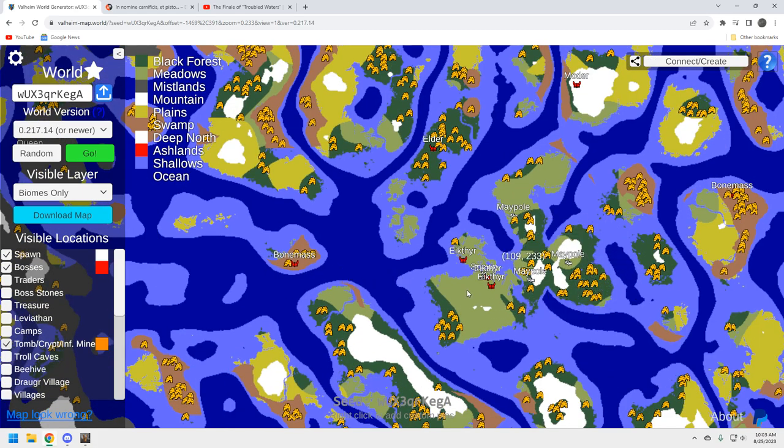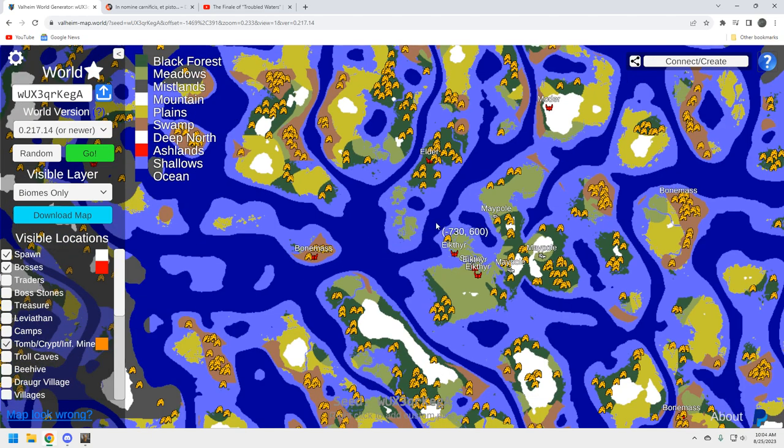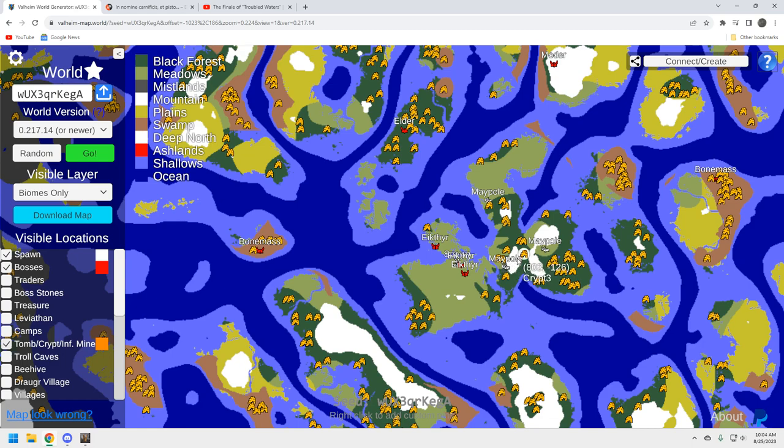For the tombs and crypts situation — you're going to be fine for your black forest crypts. This Bone Mass has some sunken crypts in it, which is what we want to see. There's a whole bunch around here — that's ideally what we always want around our bosses, all the crypts and resources close by. That's a good Bone Mass location. The other Elder location up north is solid too, and you won't need to leave your main island for black forest crypts. Not bad on the tombs and crypts.